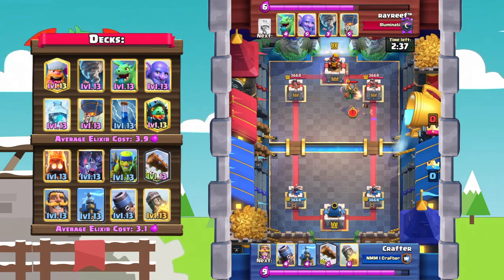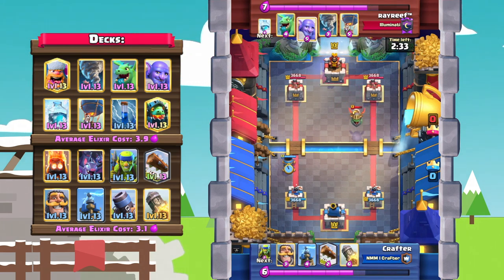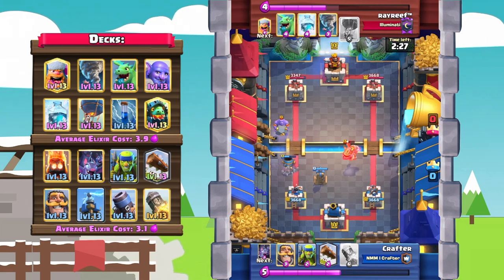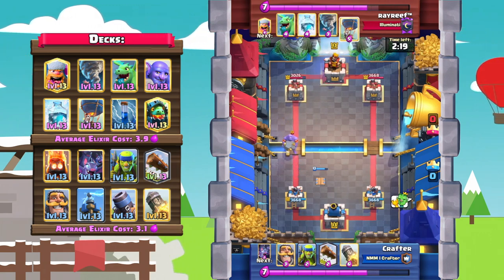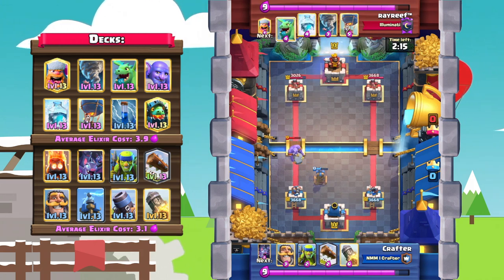He goes straight up with that offensive mortar, and unfortunately the last thing you want to see is a bowler. But the mortar actually locks onto the tower — a really effective tesla replacement. It pulls the inferno dragon and takes out that bowler. The mortar gets two hits onto the tower — really good start. A slight misplay by Ray Reef causes him 500 damage.